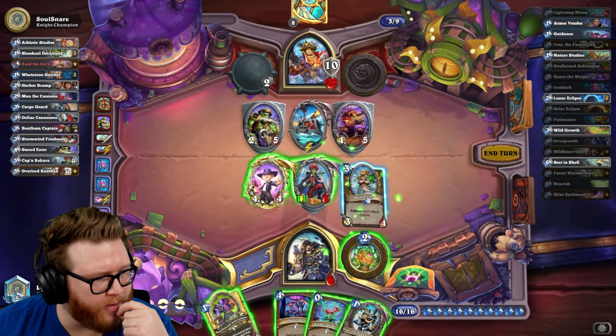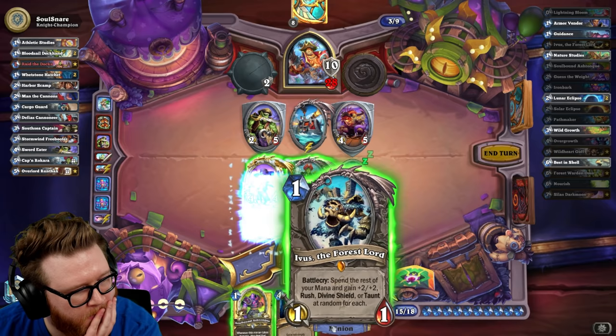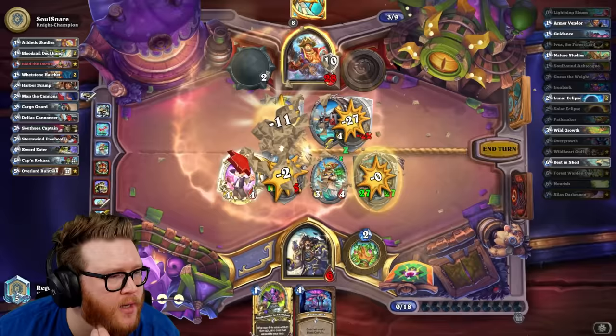Hero power, Bloom — I want to put the 3/4 in, this doesn't really cost me much. The Ivis will still be fairly significant. I get a 3/4 which is pretty nice. Hero power actually makes my Ivis a little smaller for no tempo upside — I don't gain any tempo upside on this.